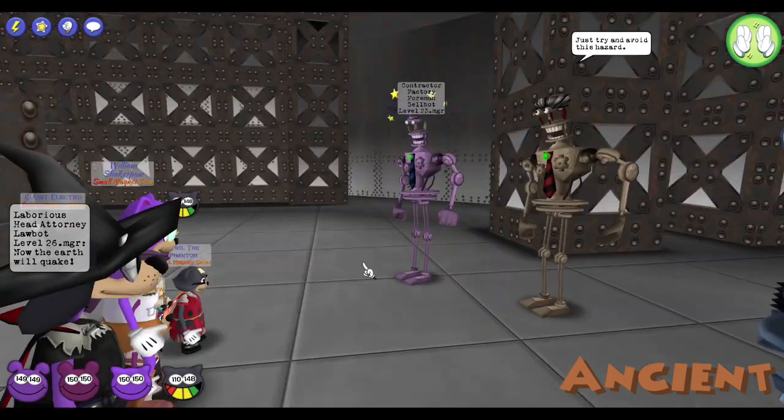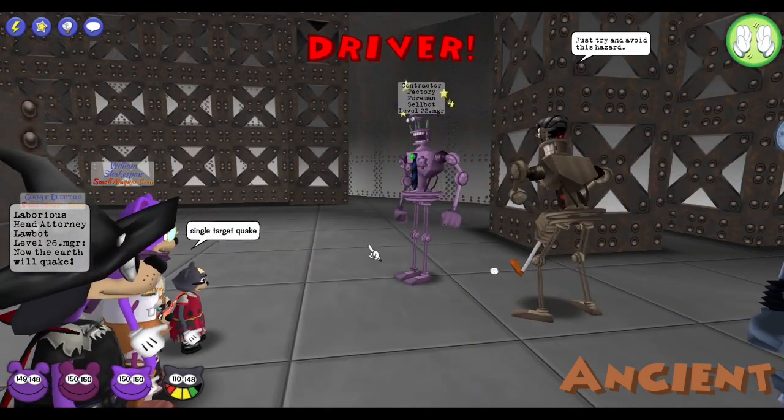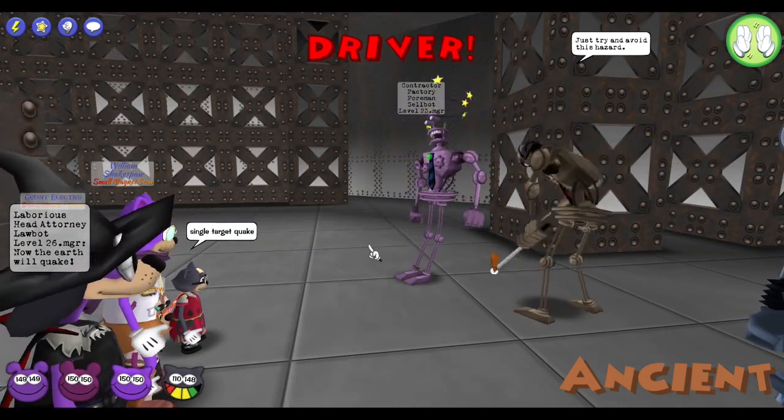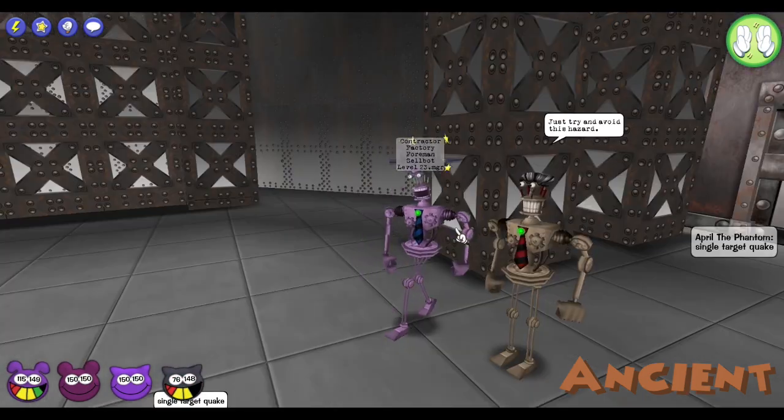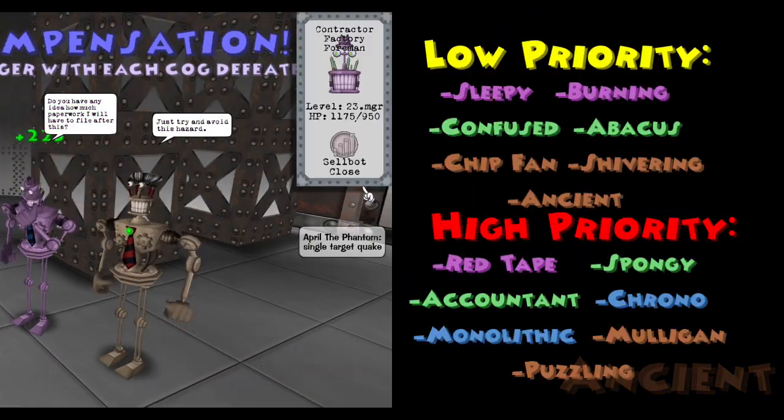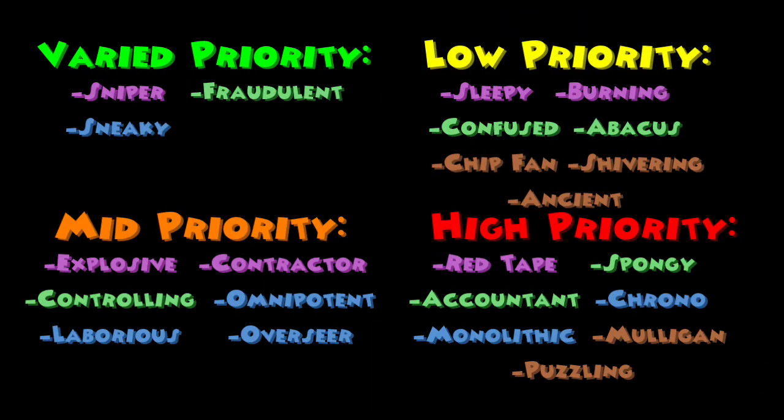The Ancient Club President has 800 HP and will hit two toons with an unavoidable Driver attack, which applies a negative 25% gag effectiveness debuff on those toons. This cog is a low priority because the gag effectiveness doesn't really matter too much in the long run and there are likely more dangerous cogs to deal with.